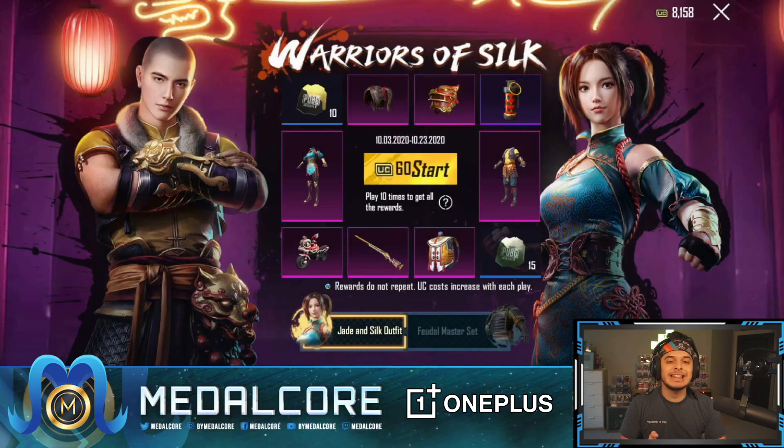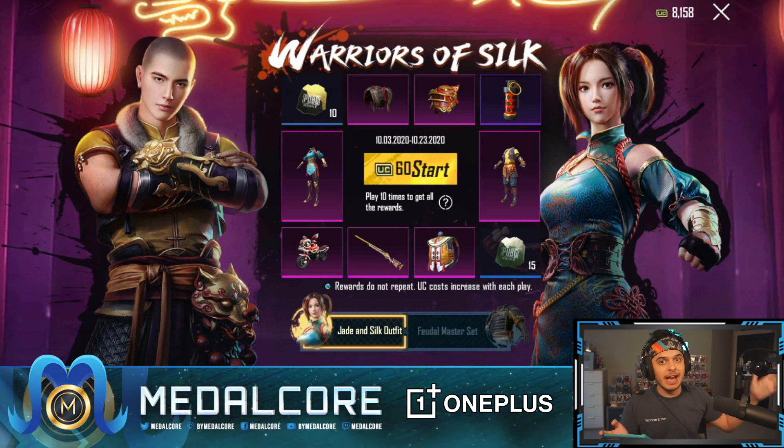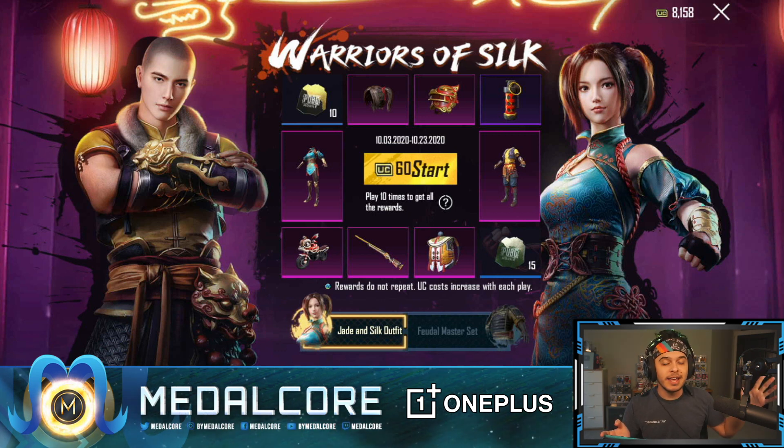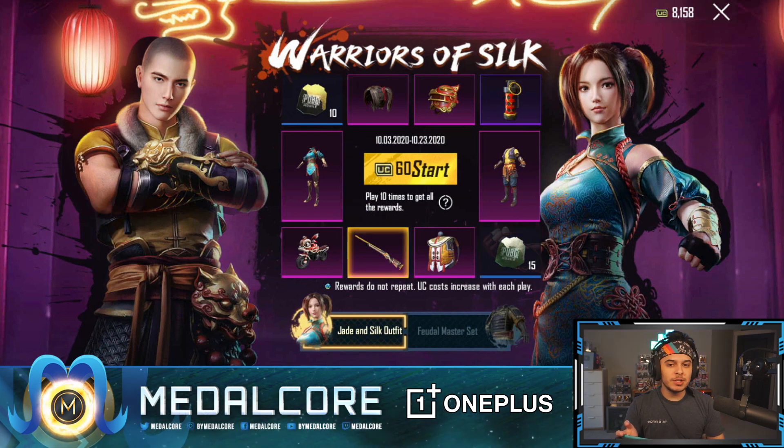Let's take a picture before we do that. We've got 8,000 UC. My main goal is the backpack and the helmet, and if I get those before any of the skins I might just stop and call Ella over here. If you guys haven't seen her video, she got super lucky. I might finish the rest of my UC opening custom crates and try to get some mythic helmets or something. Anyways, let's jump into this.